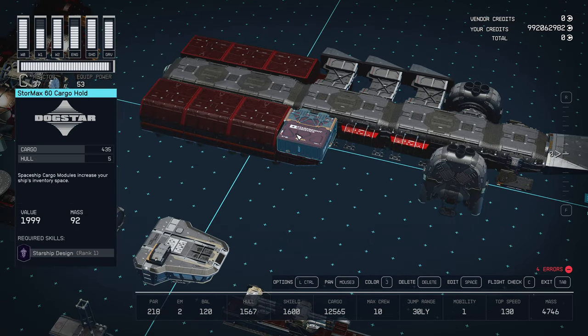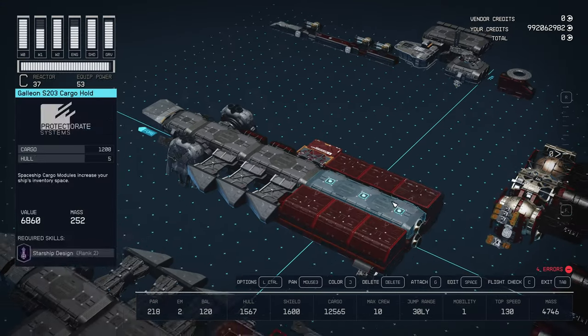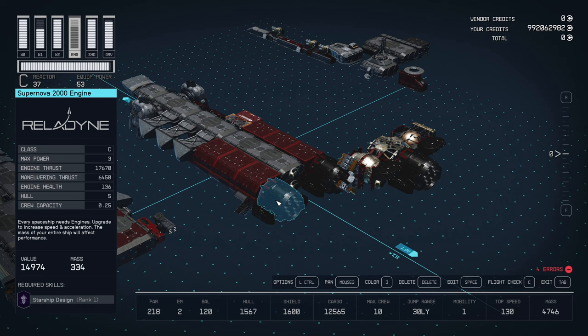On the starboard side, it looks really cool to run Stormax cargo holds, but I started slapping shielded cargo pretty much anywhere I could. Next, we're going to add two Supernova 2000 engines, and you'll see that there's some additional real estate for shielded cargo on these as well.